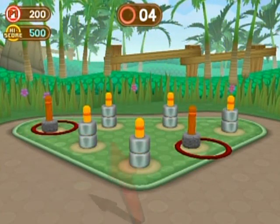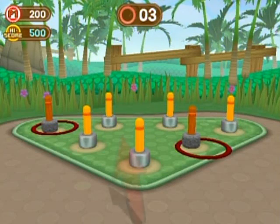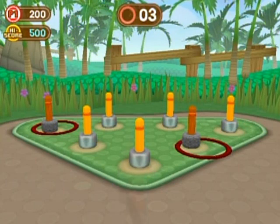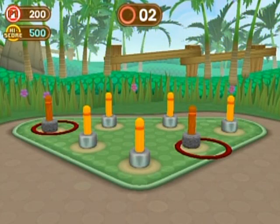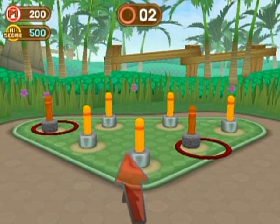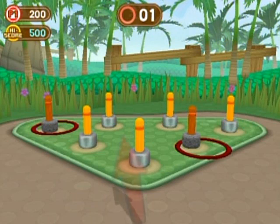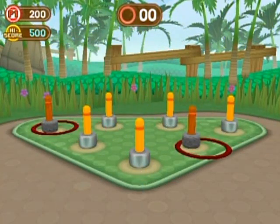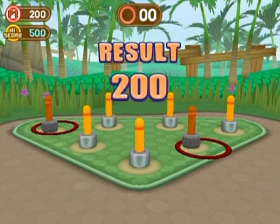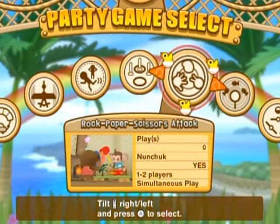Yeah, getting the hang of this. I'm gonna aim for that back left one — calling my shots here. What are those rings that appear around the post? Are they to make it harder to get the ring to stay around the post? I mean, the ring has to go over them, so it's not like those metal rings around the base could possibly prevent the ring from flopping over them — unless it makes the tip of the post larger, which makes it harder for the ring to get across. Well, that's Ring Toss. I wonder if you could aim for the same posts multiple times in a row. Anyway, next game is Rock Paper Scissors Attack!